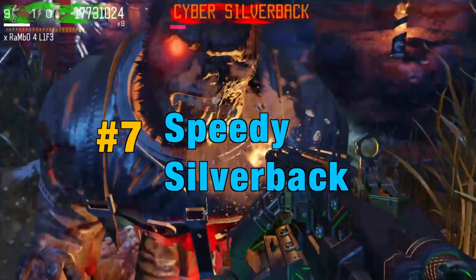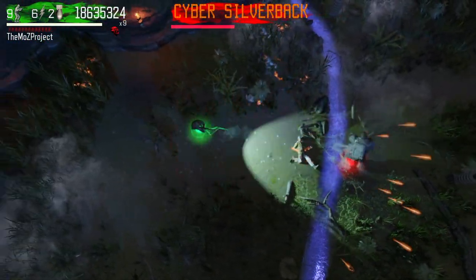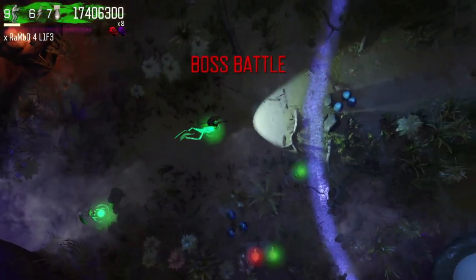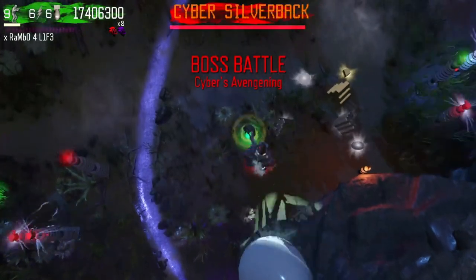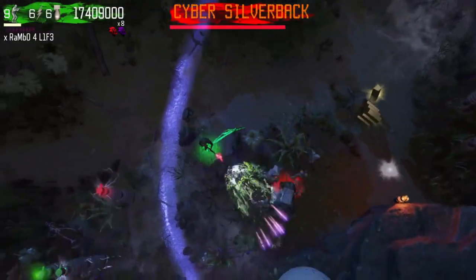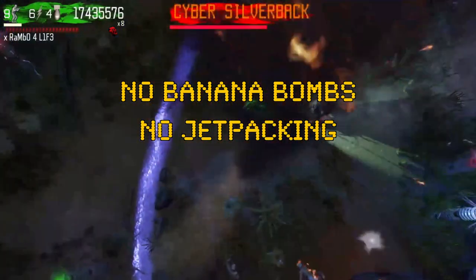Number seven, Speedy Silverback. There's a weird bug that can occur on the boss round if you have your invincibility shield near a silverback spawn point during his spawning animation. For example, on round 64, if you drop a nuke and the game provides a brief invincibility shield, then place your shield in the vicinity of the silverback spawn area, it glitches him out. This bug causes the silverback to have a radically different moveset — no banana bombs, no jetpacking, no boosting.